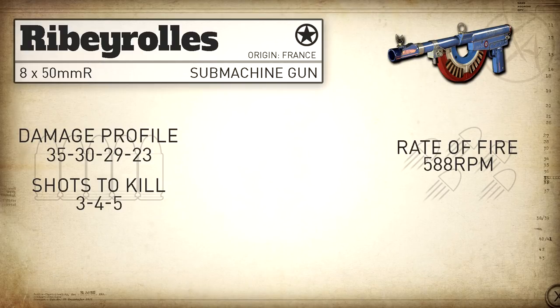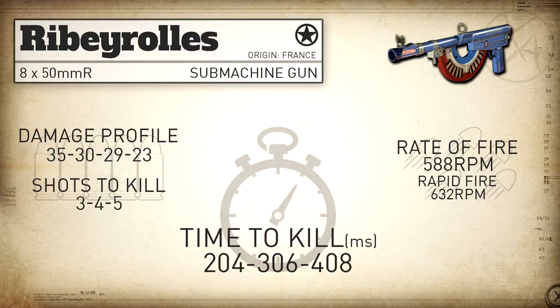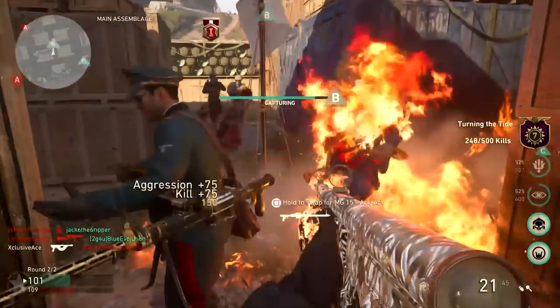Our rate of fire is 588 rounds per minute, which is pretty much equal to the rate of fire of both the Grease Gun and the Sterling with Rapid Fire. So it essentially has Rapid Fire built in compared to a Grease Gun or Sterling. If you do equip Rapid Fire on this gun, that takes you up to 632 rounds per minute, which is very fast for a 3 shot kill SMG. Our statistical minimum time to kill is very fast at 204ms in the 3 shot kill range, 306ms in the 4 shot kill range, and 408ms in the 5 shot kill range. This is actually one of the fastest time to kills you'll find within the SMG category.